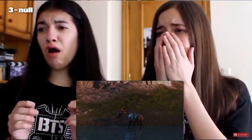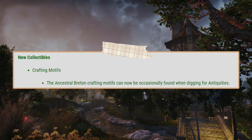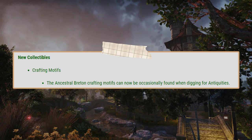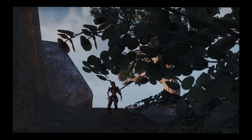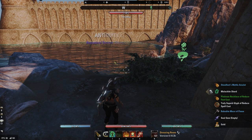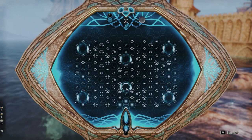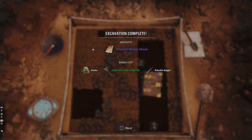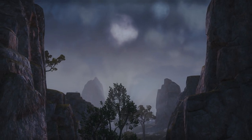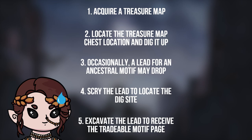Speaking of patch note goofs, ZOS has continued their tradition of being very misleading with their wording on the portion of the patch notes that concerns the new ancestral motifs. Despite what it always says, ancestral motifs are not occasionally found while digging for antiquities. Please don't go around scrying and digging worthless green antiquity leads thinking you might have a chance to receive a motif. Rather, leads for ancestral motifs have a chance to drop upon completing treasure map chests in zones that correspond with said motifs.